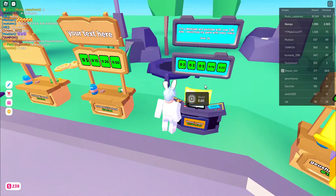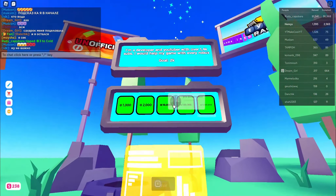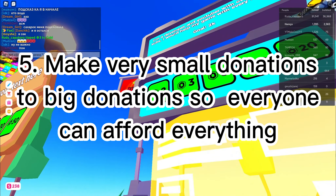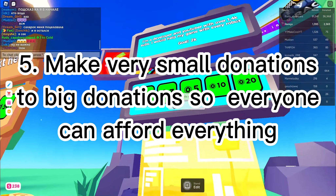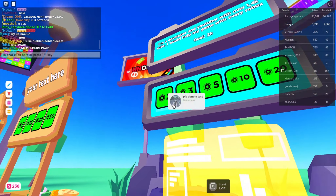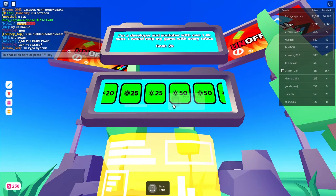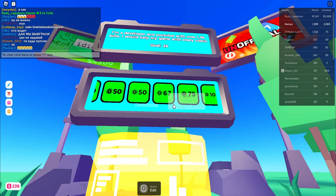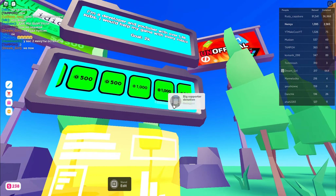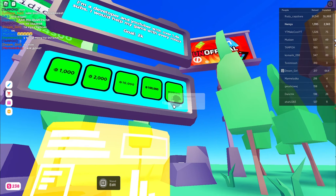The next step is to have small donation options so everyone can afford to give. As you can see, I have: 2, 3, 5, 10, 20, 25, 25, another 25, 50, 50, 50, 67, 25, 100, 150, 500, 500, 1000, 1000, 2000, 10,000, 100,000, and 1 million.